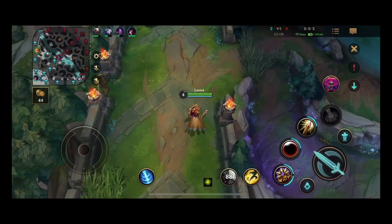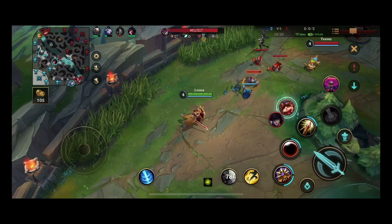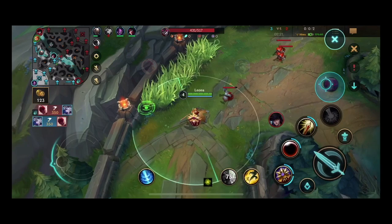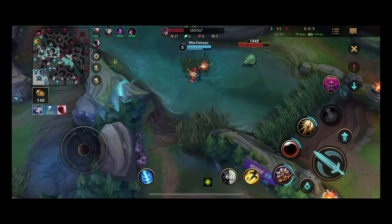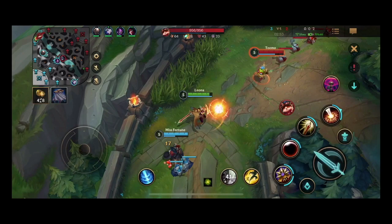On the way back to lane, I see Miss Fortune change course from Dragon Lane to mid lane. In my experience, supports drop what they're doing to follow them — however, I advise against that. Your lane at this point is free gold and experience points. Sometimes you just need to let what happens, happen — and if she dies, she dies. There's no need to fall behind just because your ADC decides to ignore your lane. If I had followed her to mid lane, Teemo and Caitlyn would have been able to push our turret for free. Miss Fortune returns to lane and we're both level 5 — I plan to engage as soon as possible.